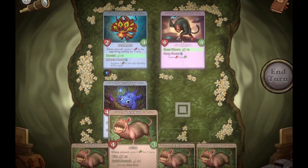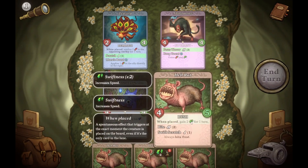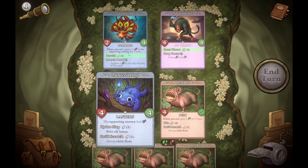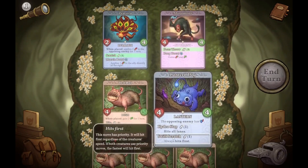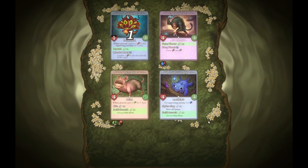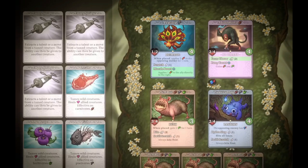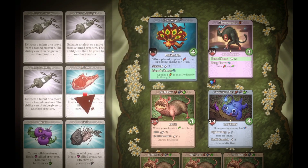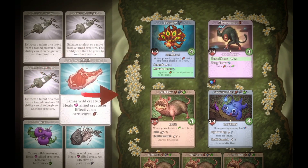I want to flop you over there and pop you there — sweet. For one turn, okay, gotta make that count. Can I swap these? I want to Swift Scratch you, and then — it hits all lanes, I don't want to do that. I'll just Swift Scratch you. Cool. Now what do you like — Strategy, Talent, or Move from a Tank creature? Fifty percent, one hundred, thirty-seven... let's see — fifty-six, seventy-five.